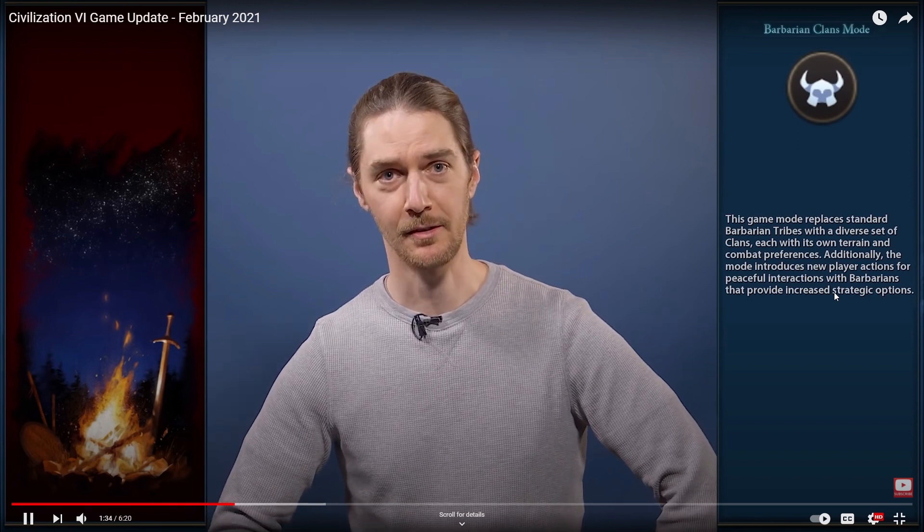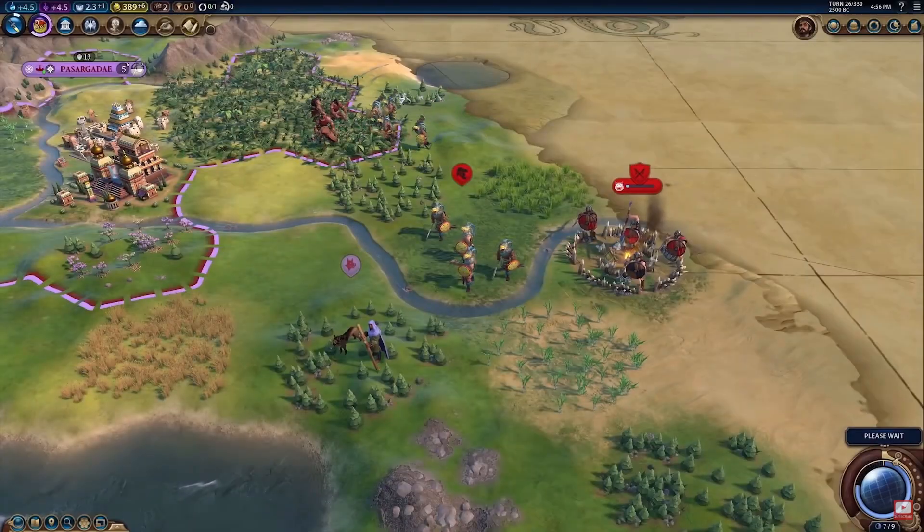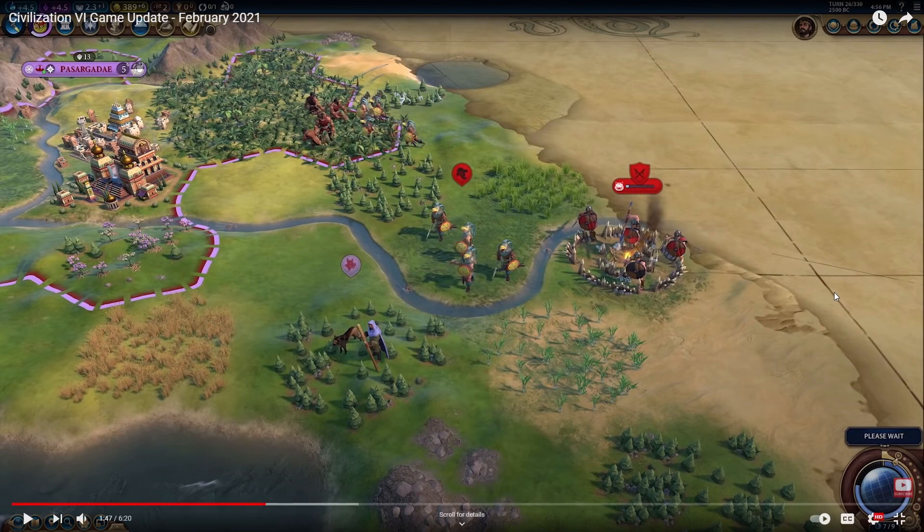Clans can convert into city-states, giving you all new ways to interact with them. Different clans can be found living near different map conditions — for example, the Hills Clan near hills and the Rover Clan near horse resources. They said barbarian encampments will actually be converting into city-states, which is pretty interesting. If you have a barbarian encampment close to your city, do you really want it to become a city-state or not? I wonder if that progress bar is tracking conversion toward city-state status.